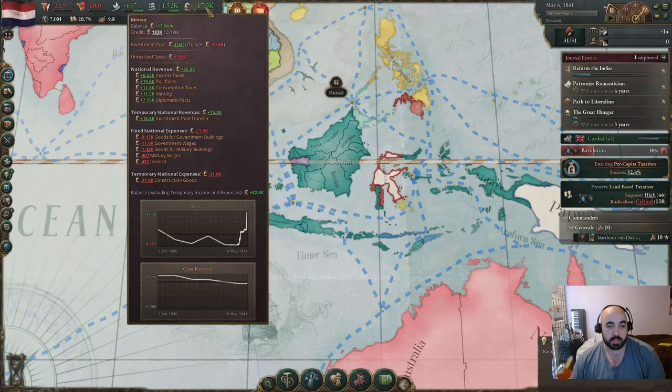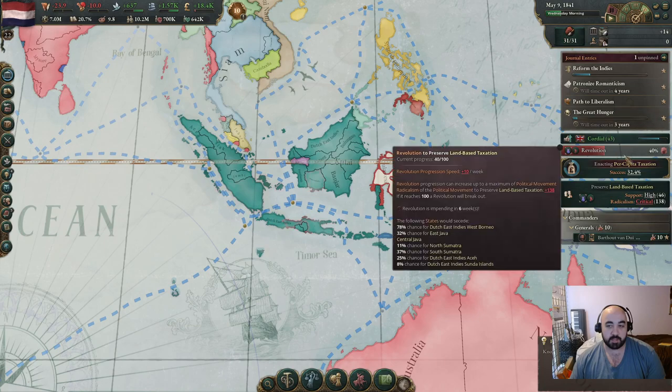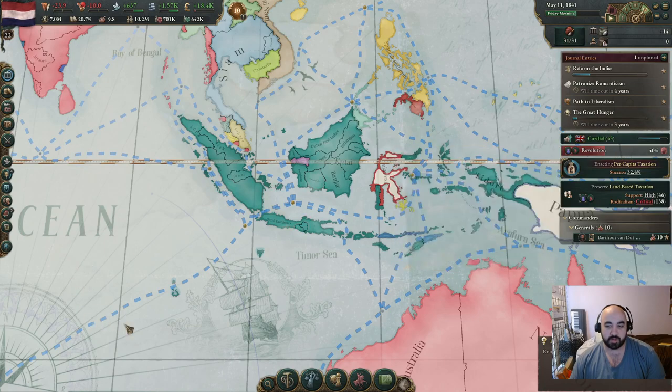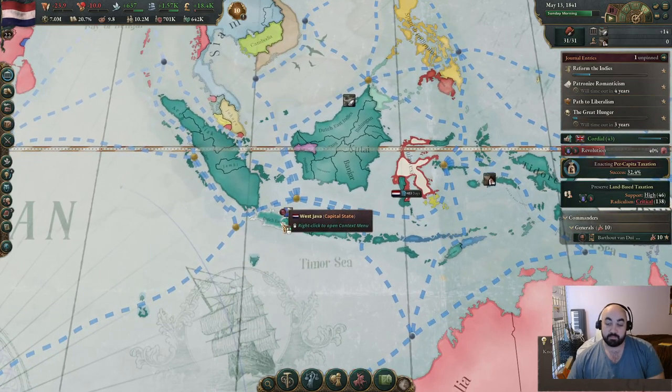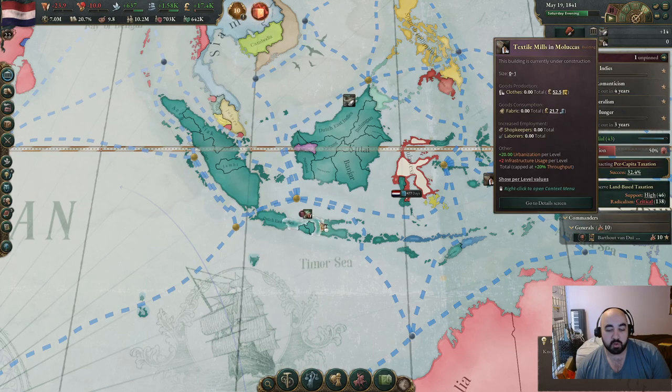Now we are making a decent amount of money. This is because we're getting a huge investment pool transfer - this place is building clothing. Finally, we get our revolution going to pop off here, and we will be able to handle this and then come back and do other stuff. Where are they building this? Malukas - is that here? My understanding of geography is not the best.